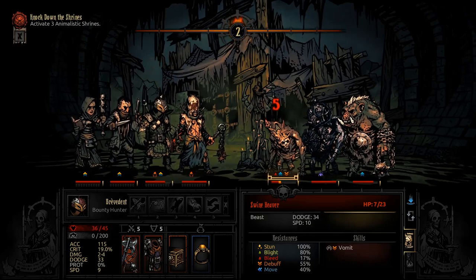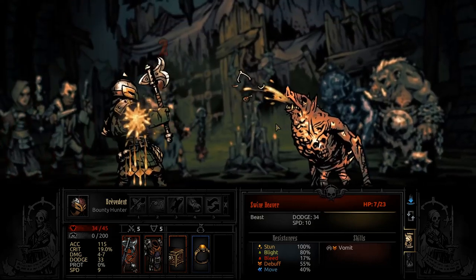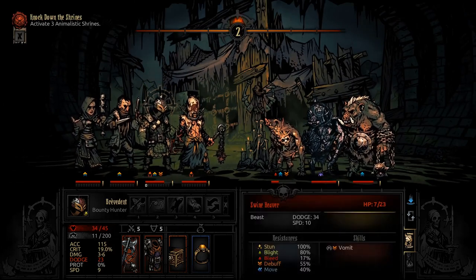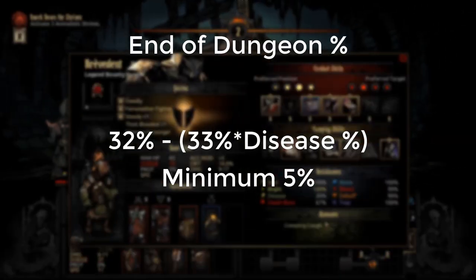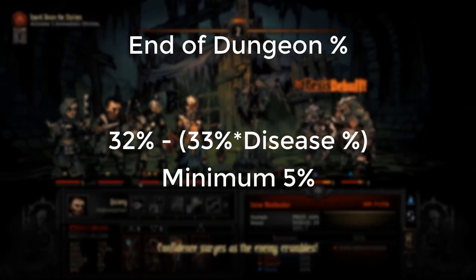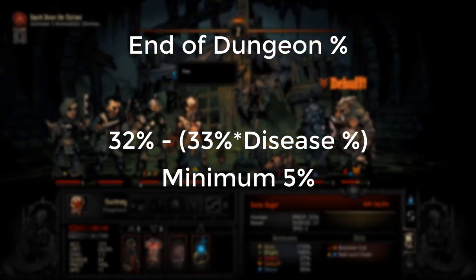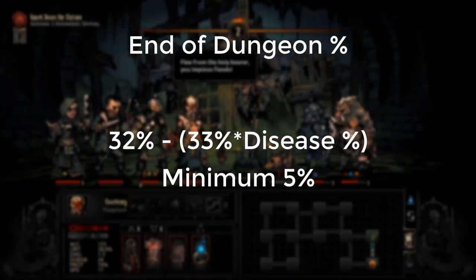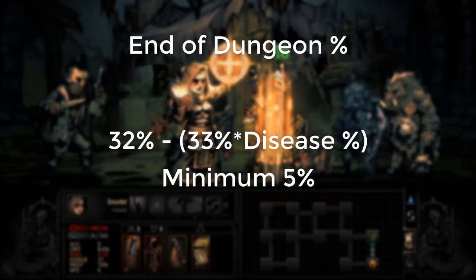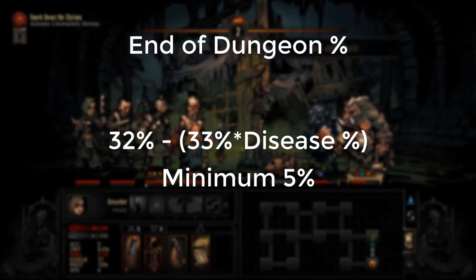It's a small note, but still worth knowing. You have to be at least resolved two to start getting diseases at the end of dungeons, and heroes can only have three diseases at most. The formula is 32% minus 33% times disease resistance, and this will always have a minimum chance of 5%, which is a little high — it's still one out of 20, which means maybe every five dungeons you might get one individual or two, if you have all 5% chances.